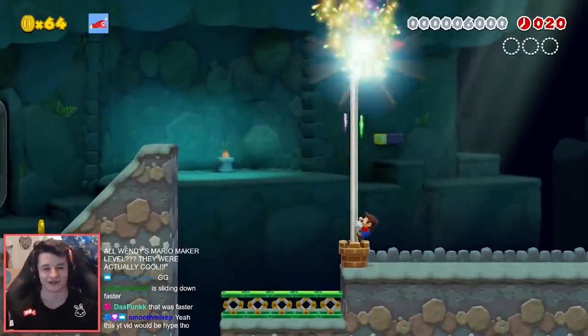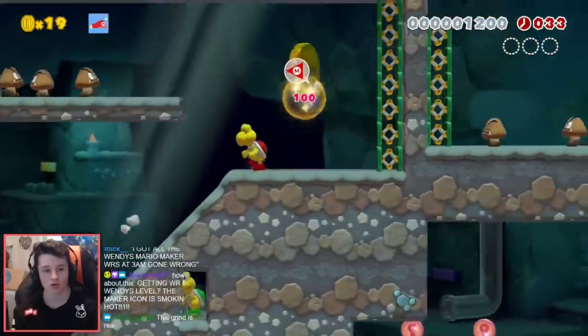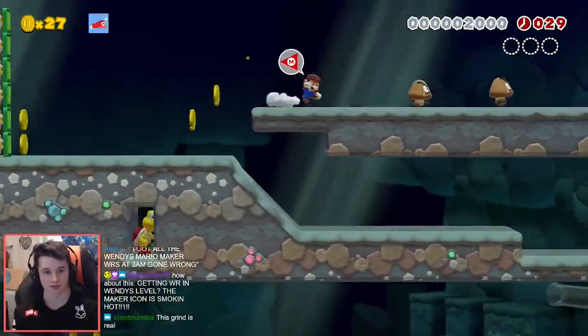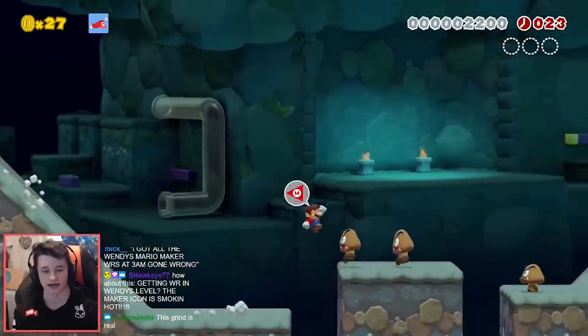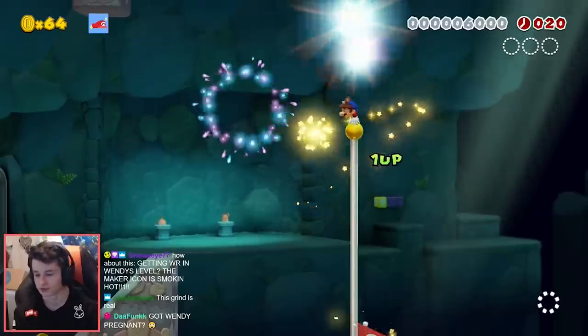I keep getting 20s on the flagpole. A little better — now I'm only a little less than a second and a half away. Maybe I shouldn't hit those springs — what if that's actually slow? If I land off that ledge then I don't get the tumble animation or whatever.